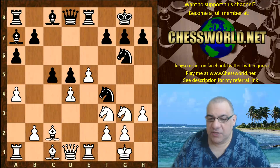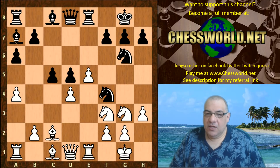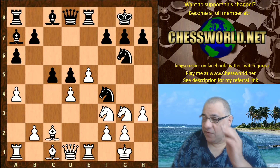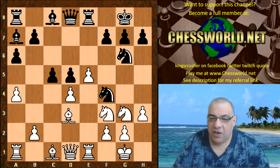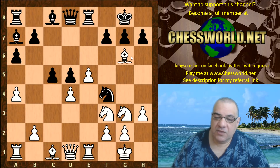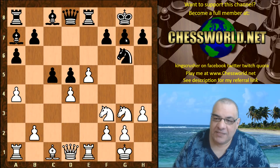c5 — black's play looks very logical, trying to undermine the center. Now we have the start of a very interesting transition. At first sight it looks as though black is doing absolutely fine, putting a knight onto that sensitive square — difficult to kick. So can you guess what white plays? I'll give you five seconds to pause the video.